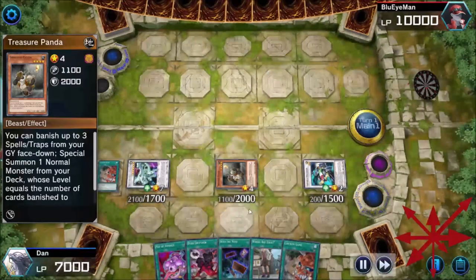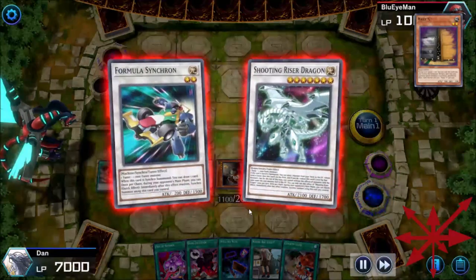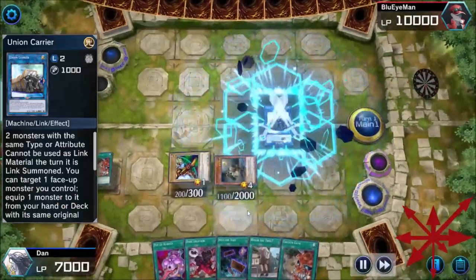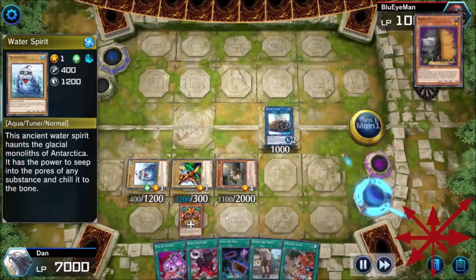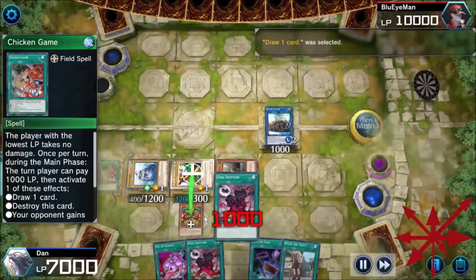Plan B — behold, everyone knows I sing the praises of Union Carrier all the time — this card is dumb. Let's just attach the head of Exodia to the leg of Exodia, get a tuner. The Left Arm is connected to the Left Leg, the Right Leg is connected to... through his face? Going to put back some stuff — that's okay.